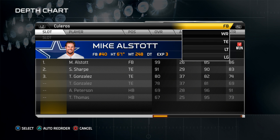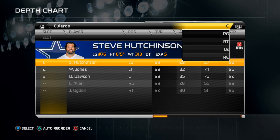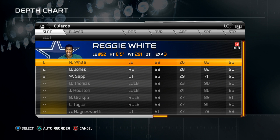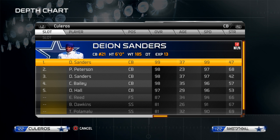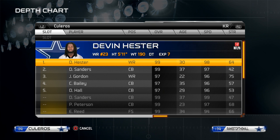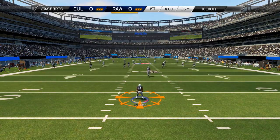Yeah, it's one of these teams. You know when you see something like this and you're finally in the Super Bowl and get matched up against a team like this — he literally has the best player at almost every single position that was in the game at this point in time. After the game I went back and calculated the cost to build this team; I think it came out to something like 4.2 million coins.